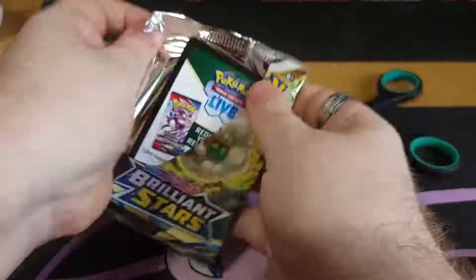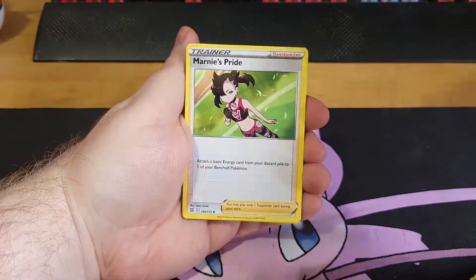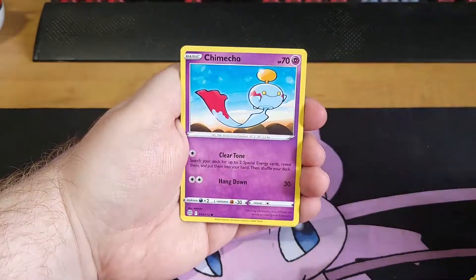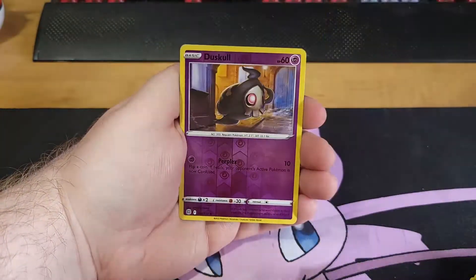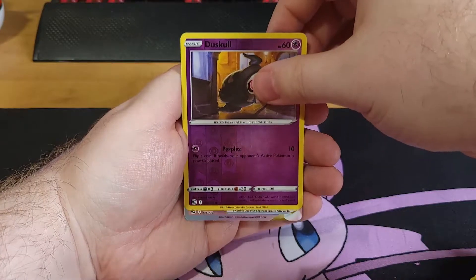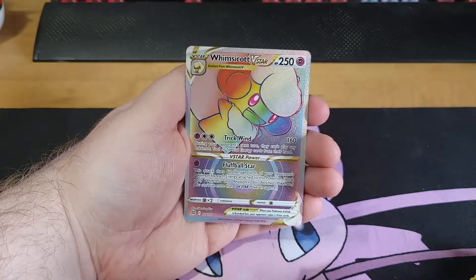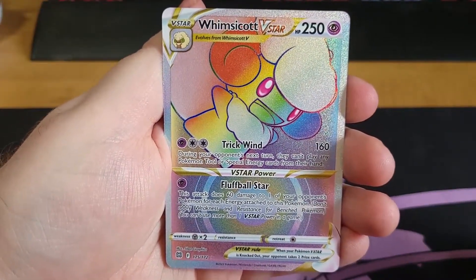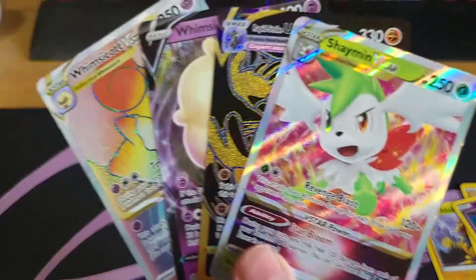We're down to the final wire. This is the last pack — pack number eight, let's go! We got a Marty's Pride, a Grottle, a Berry, a Gollet, Jimchow, Jimjar, Mancino, Ball Toy, Duskull as the reverse — and what's this? Oh, what do we got? Whimsicott V-Star Rainbow! This is freaking awesome. What a haul. I can't believe it. This was really good.